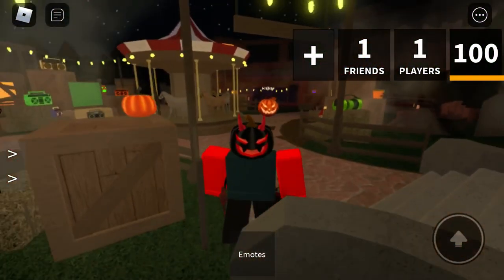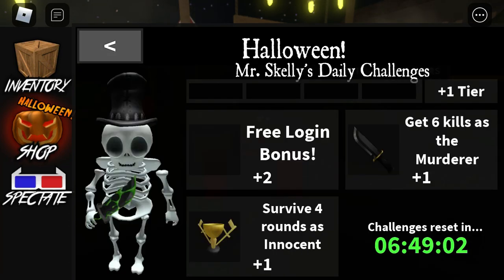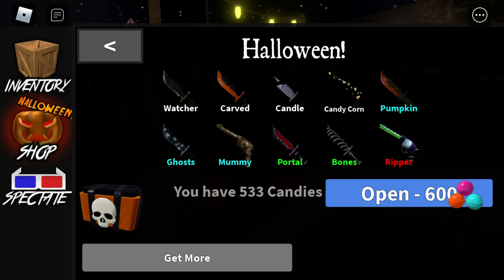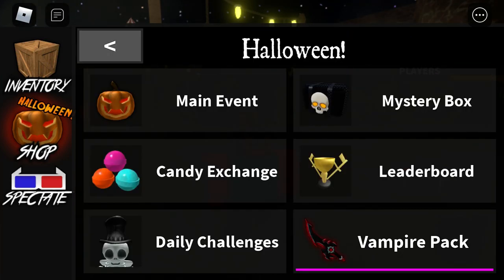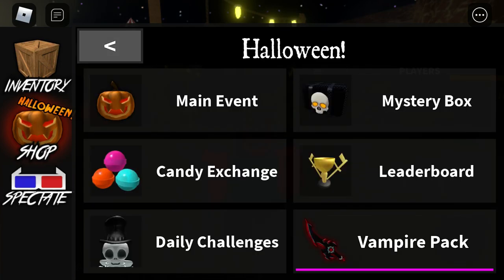Let's get to what's in the update. There's a vampire pack — 1699 Robux, copper drop. There are daily chances. I already did the daily chances, but if you log in free you get a bonus: two bones, survive a round as innocent, and get six kills as the murderer. You can do daily chances instead of the coins things. These chances are pretty good. You could unbox stuff — it costs a thousand Robux. Right now I have 533 candies. That's a lot — six hundred, man.